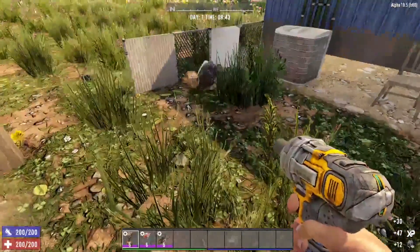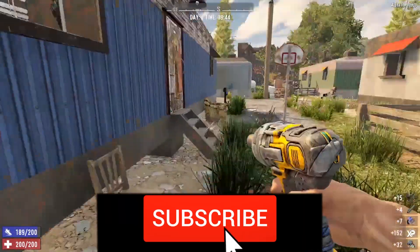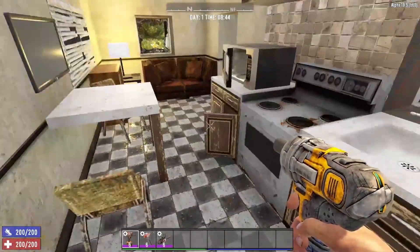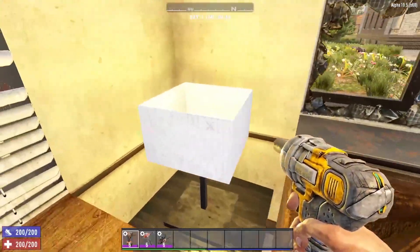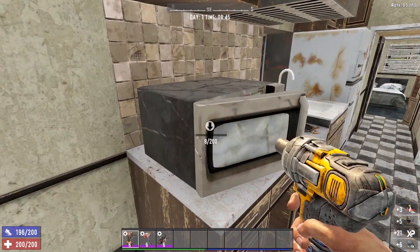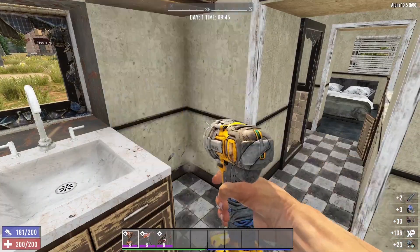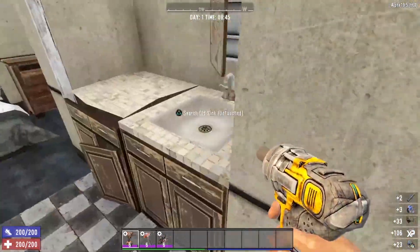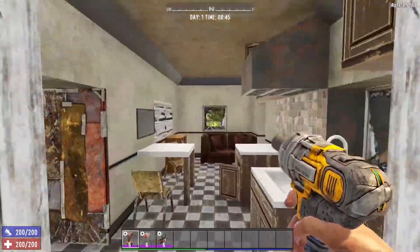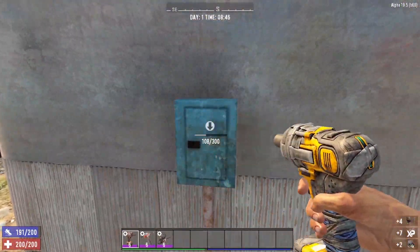Seven Days to Die is a survival crafting game, and in order to craft up the items that you will need to survive, you first have to obtain resources. Sometimes these resources can be a little difficult to acquire, or maybe you just do not know which items will yield those resources. So today we're going to answer the question: where the heck can I find electrical parts?